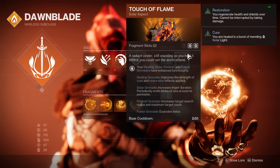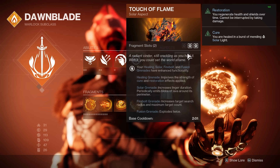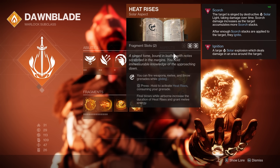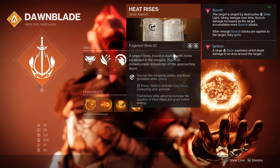For our aspects, first we have Touch of Flame. If you remember me mentioning that these solar grenades are stronger than before, it is because of the brand new lava blobs from this aspect. And then on top of this we have Heat Rises, which is going to allow us to float and then gain a huge amount of melee energy while killing enemies in the air.